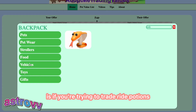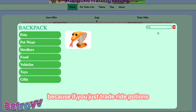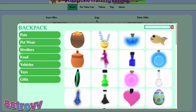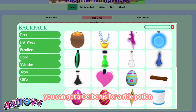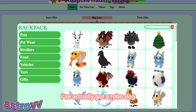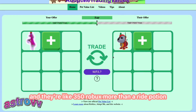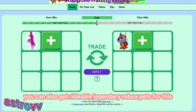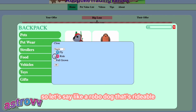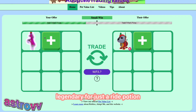Another example: I really recommend trading Ride Potions because you can get a Legendary pet for one. I've actually gotten a Robodog many times for my Ride Potions, and a Robodog is about 350 Robux more than a Ride Potion — so that's a big win. You can also get rideable Legendary Robux pets for a Ride Potion, like a rideable Robodog. Getting a rideable Legendary for just a Ride Potion is a huge win.